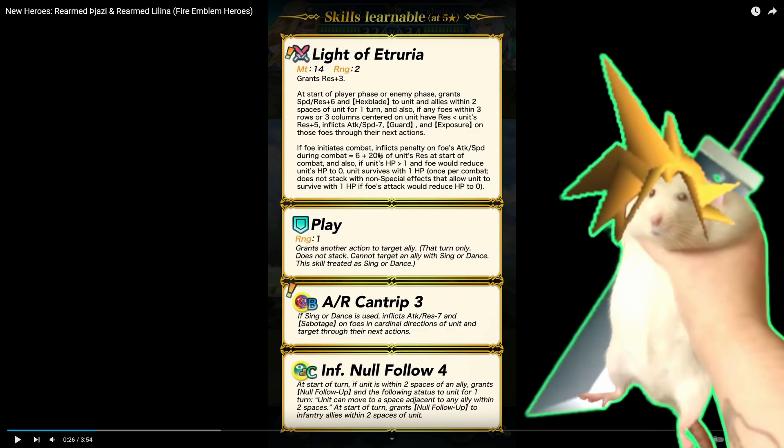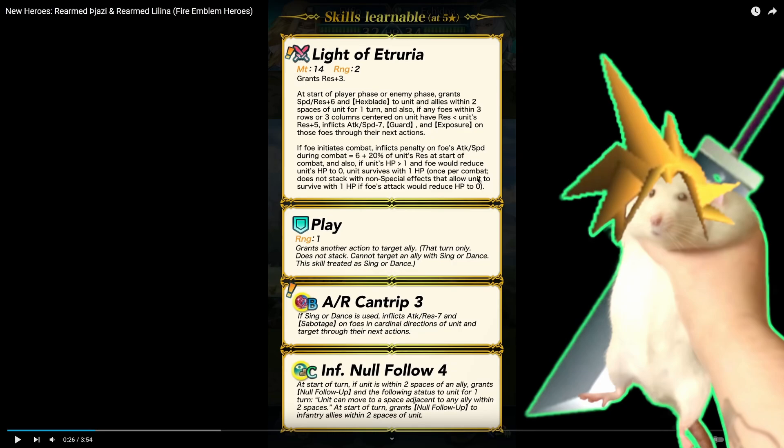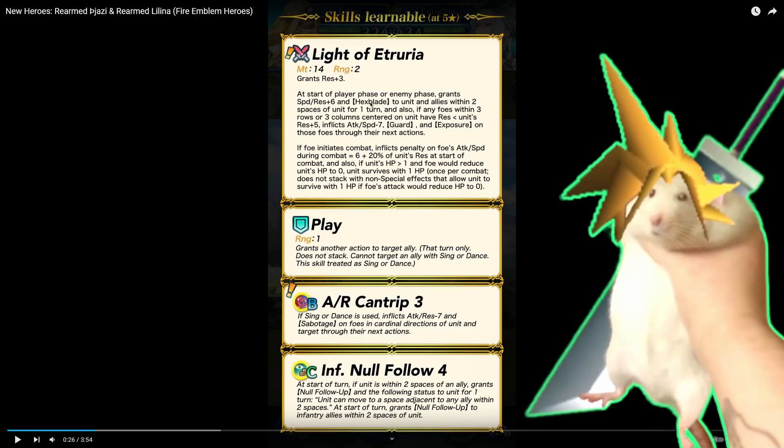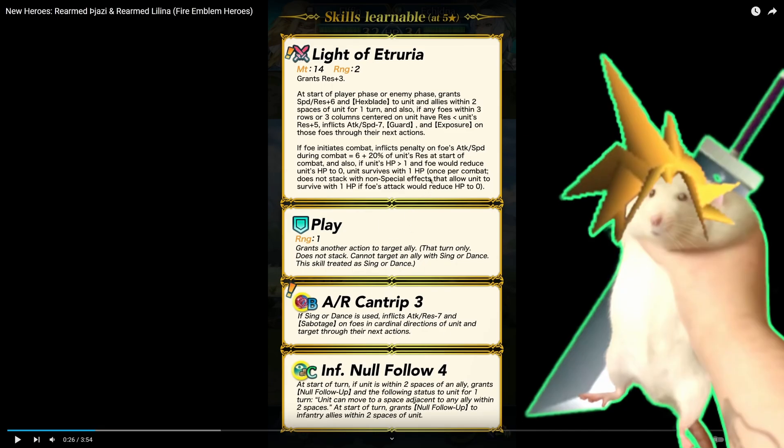If foe initiates combat, inflict penalty on foe's attack and speed. So this guy's fast — he's debuffing speed and also debuffing speed again in combat: six plus 20% of unit's res. And he has miracle? Once per combat. You get hexblade support, ploy-adjacent support, and he's apparently fast, has miracle, and has infantry null follow-up? So this is supposed to be a really fast cleric?